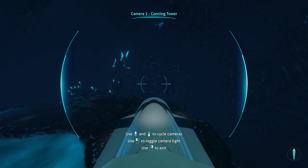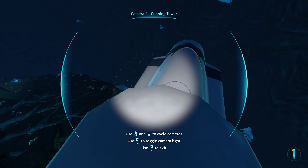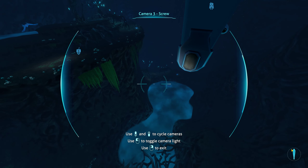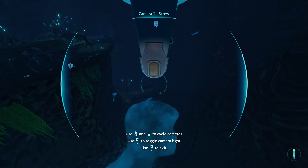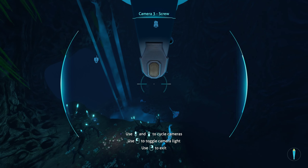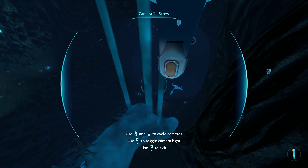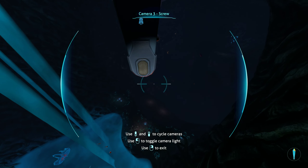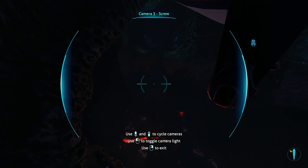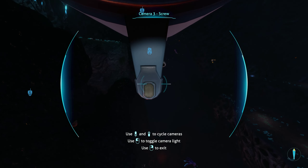Once you get here you will need to drop down quite a few hundred meters. I mean you have to go down there. By the way I just did all the module upgrades that I needed for the Prawn suit. Once you get down here, hit right like that and then forward.